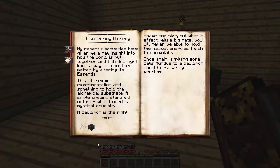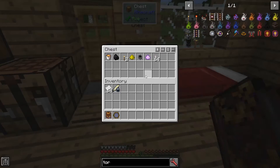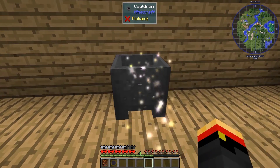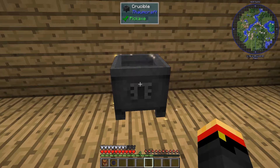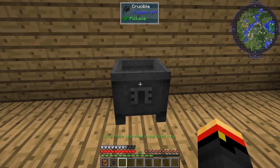Now it tells us we need to make a crucible. A crucible is a cauldron where we throw Salus Mundus on it. So let's go ahead and make one of those. I've got some Salus Mundus, I've got a cauldron. Let's go ahead and place that down and toss our Salus Mundus on there. There we go — now we have a crucible. Don't forget to scan things.